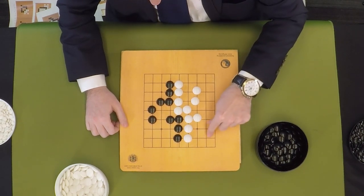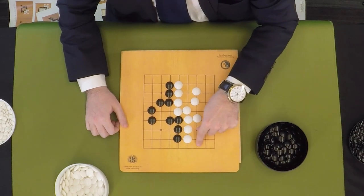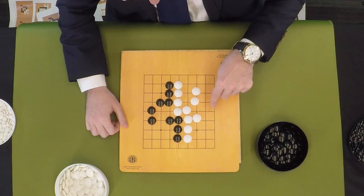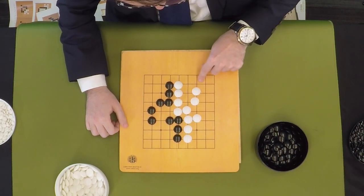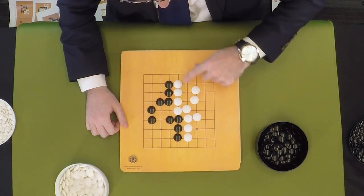Counting white's territory: 1, 2, 3, 4, 5, 6 — this area is contested — then continuing: 7, 8, 9, 10, 11, 12, 13, 14, 15, 16, 17, 18, 19, 20, 21, 22, 23, 24, 25, 26, 27. So right here there are 28 points for white.